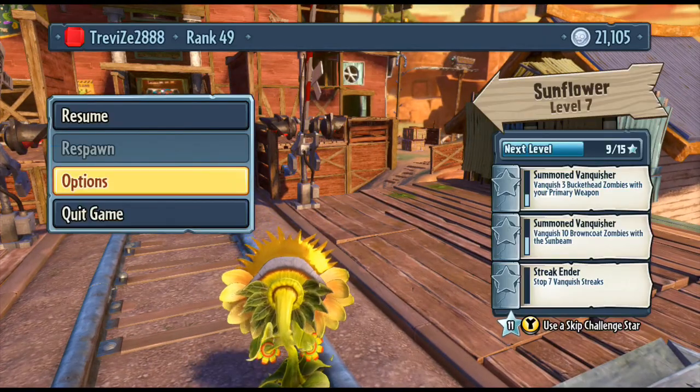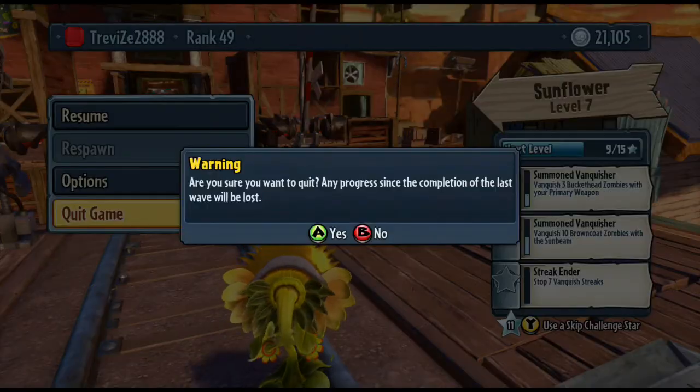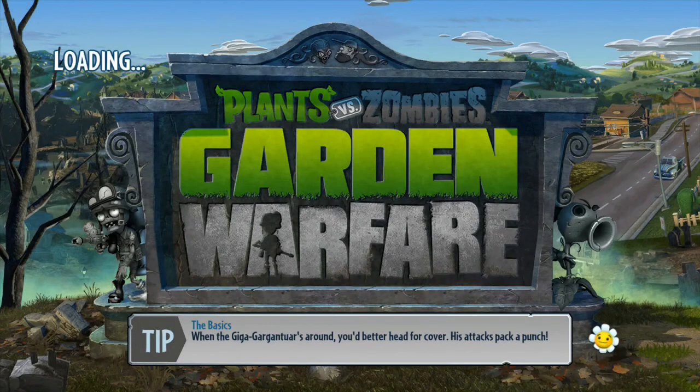That's the Sunflower in-game in Garden Ops. You can see all the abilities, how they work, and the speed of movement is slightly slower than the Peashooter. But that's it for the Sunflower. Thanks for watching today's episode. If you liked the video, give it a thumbs up. Any questions about the Sunflower as a character, put a comment below. Subscribe to the channel — there will be a new video for the Ultimate Guide every single day. Thanks for watching guys, and take it easy.